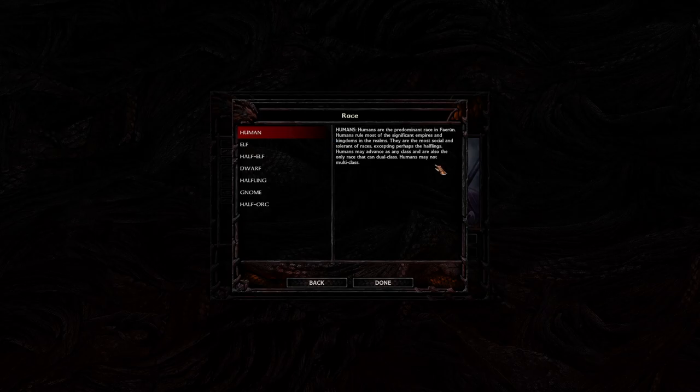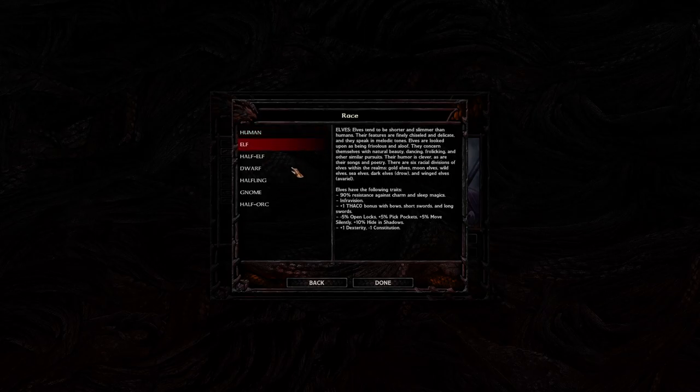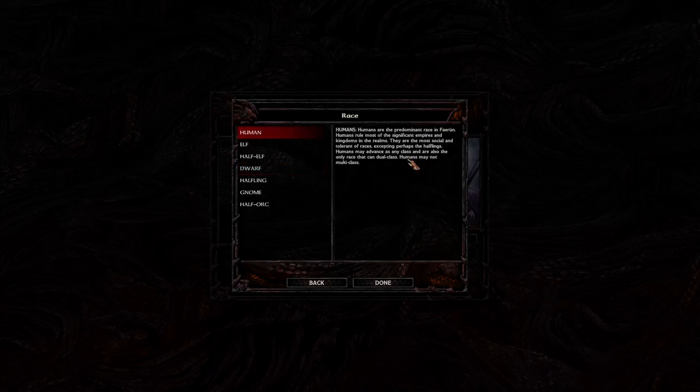Multi-class is forbidden for humans. It is only for elves, half-elves, dwarves, and the like. Dual classing simply means that you can pick one class, and if your stats are at the required levels, you can dual class into another class. For example, if you're a fighter, you can dual class into a thief if you have the required stats, but then you are stuck as a thief for the rest of the game.